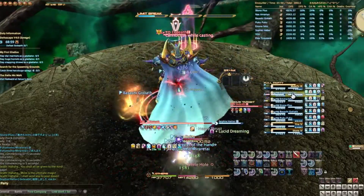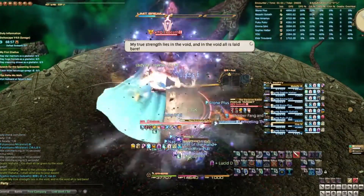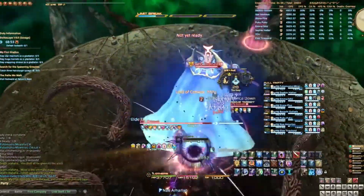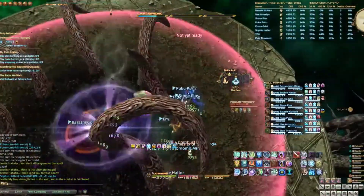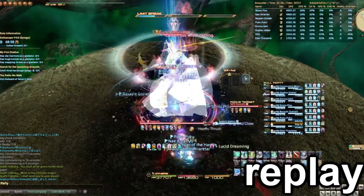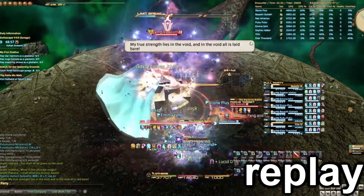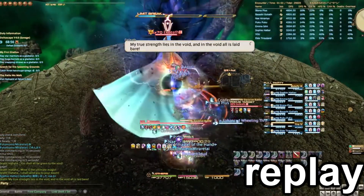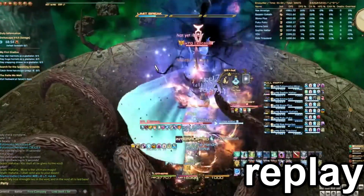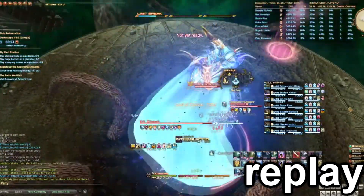Following White Hole, the boss will cast Decisive Battle, and this is when the fight will start to become scary. When I replay the clip, pay attention to where the first tentacle spawns. We will stack at the base of where the last tentacle spawns. You can use the first tentacle as a reference to easily find the last one.